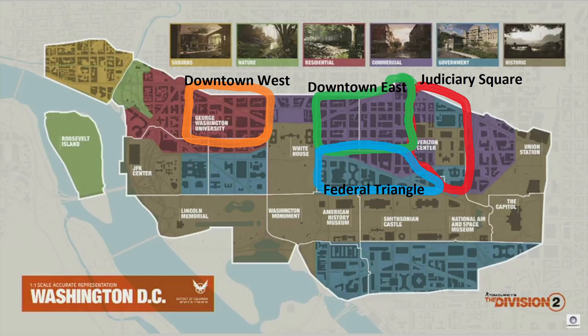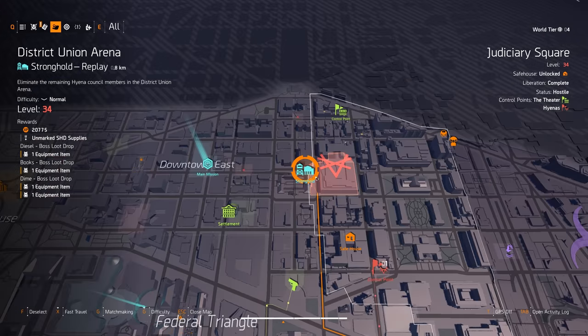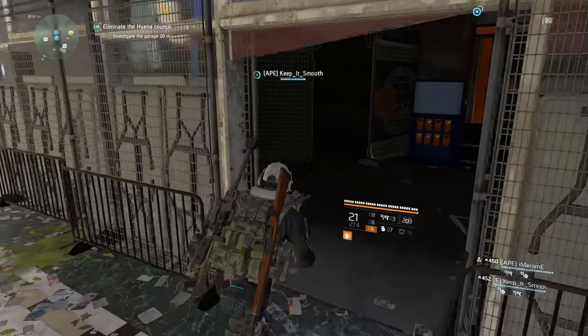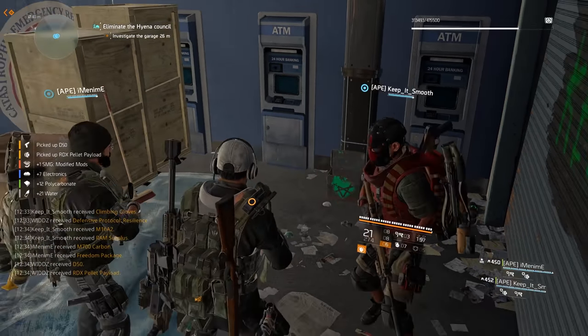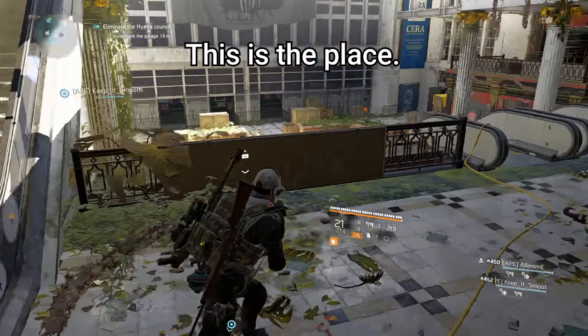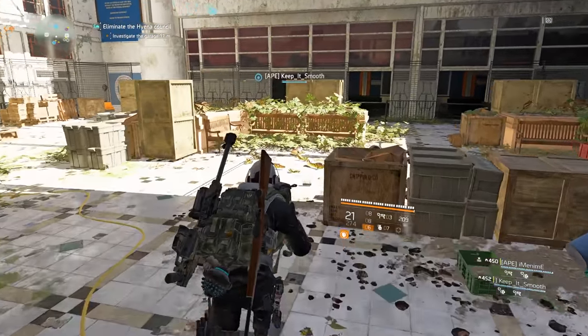Then we have the Modified Mods, which will drop from the Judiciary Square district. The main mission here is the Hyena stronghold called District Union Area, and the location is right here. I don't have a map with other caches here, but check the pinned comment later as they may update it. Otherwise you would have to wait for it to respawn, which should be just a few hours or maybe a day.